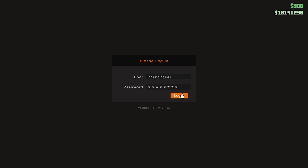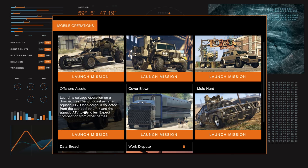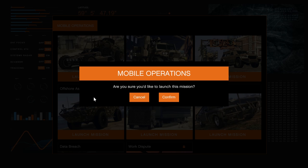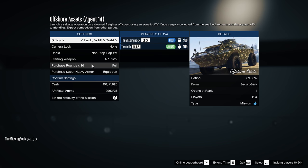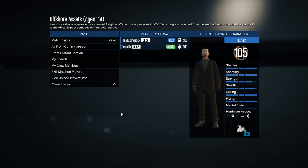Here we go into the mobile operations on our screen. Agent 14 says that stuff again to remind you. Here is our Offshore Assets mission: launch a salvage operation on a downed freighter off the coast using an aquatic ATV; once cargo is collected from the seabed, return it and the aquatic ATV to friendlies; expect competition from other parties. We'll turn it to hard — why not. Purchase all ammo, sure. Confirm settings — we are good to go. After this, for another episode, I'm going to be buying an APC while it's still on sale because they're a unique, handy, fun vehicle.